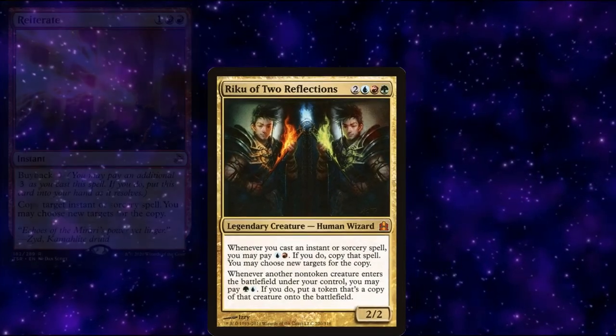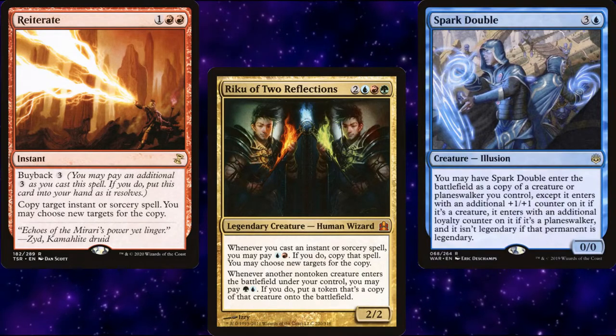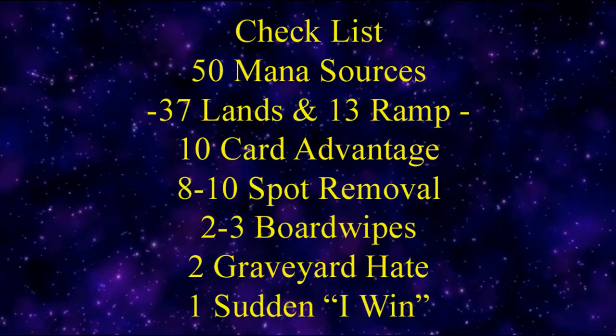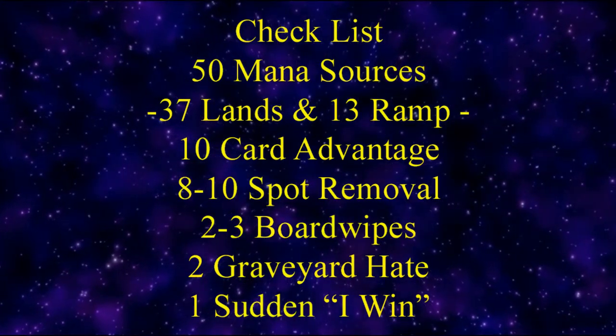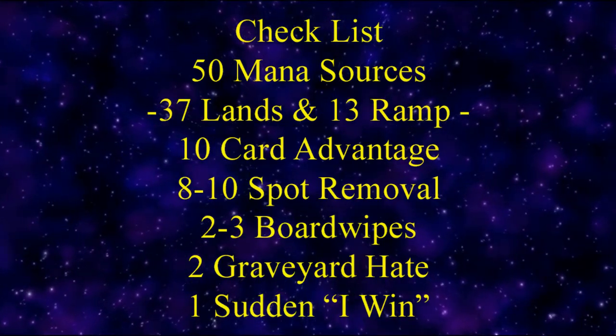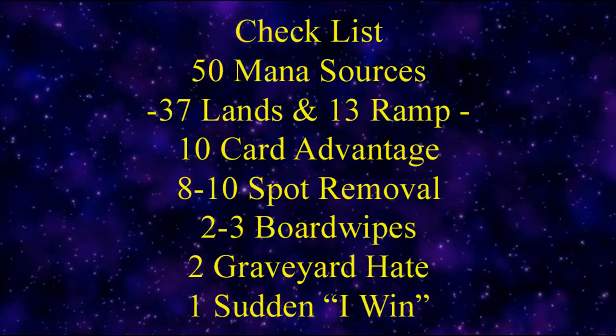The deck ended up being an amalgam of a Spellslinger and a Creature Clone deck. Before we get into the decklist, let's keep in mind our checklist: 50 mana sources split between lands and ramp — usually 37 lands and 13 pieces of ramp — 10 pieces of card advantage, 8-10 pieces of spot removal, 2-3 board wipes, 1-2 pieces of graveyard hate, and 1 sudden-I-win card.